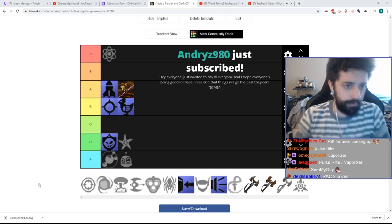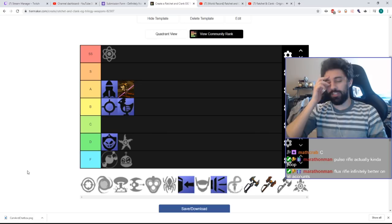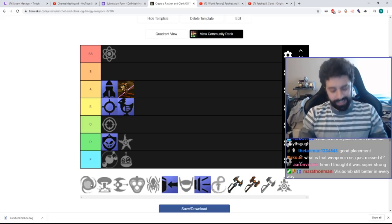The Pulse Rifle is just alright. It's super cheap and it upgrades really quickly. However, it doesn't really do a whole lot of damage. It's still more useful than the stuff in D-tier, but not as useful as the stuff in B-tier. This will be our first entry into C-tier.